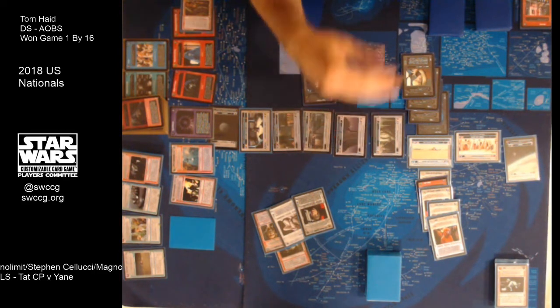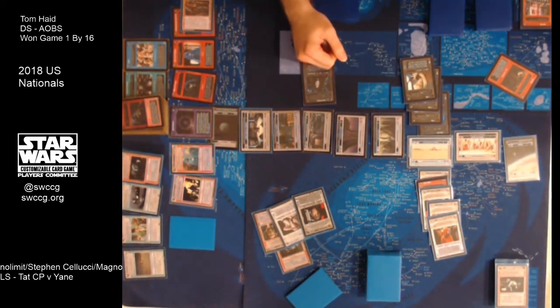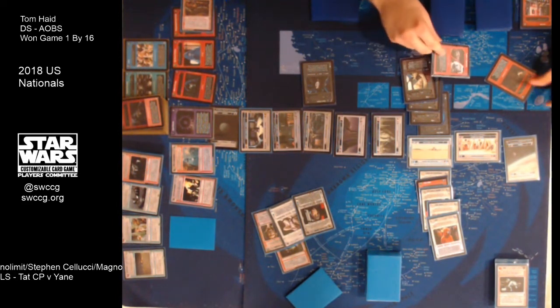How did Steven end up going into this turn without a card in the force box? What he saw when he looked with Yane, he wanted to draw it. He didn't put a card back with Luke. He needed all his force. So at this point, not only behind 16 in the match and peeling 11 from that battle — he's just going to have to make riskier plays, including just hoping Tom doesn't have First Strike yet. And there's no lightsaber on Luke — looks like 3PO is the bottom card, and then there's the Xizor's Bounty on Luke.